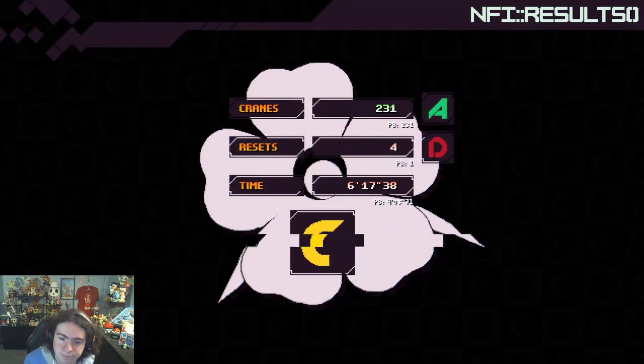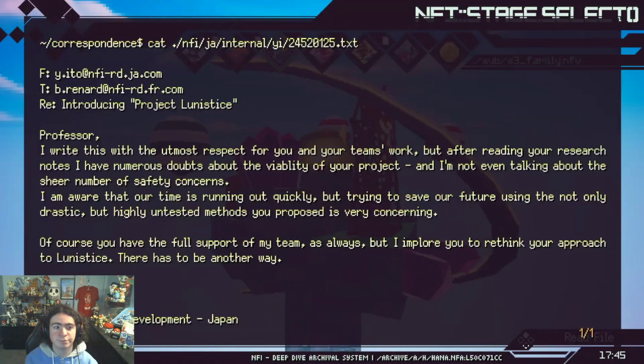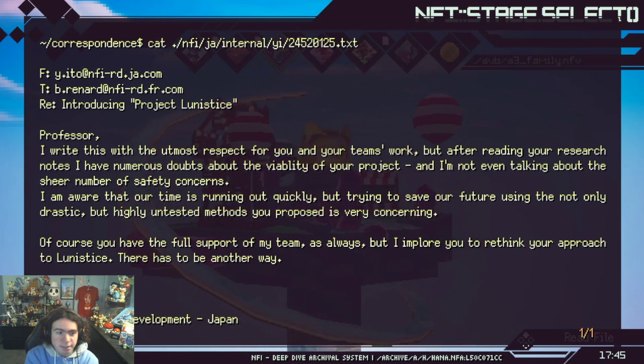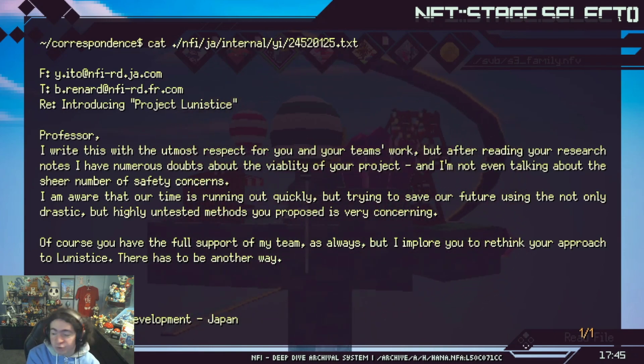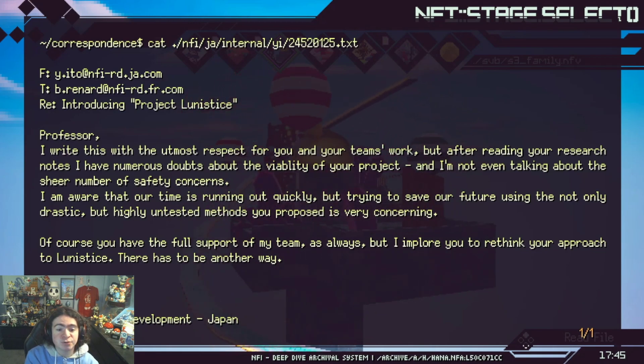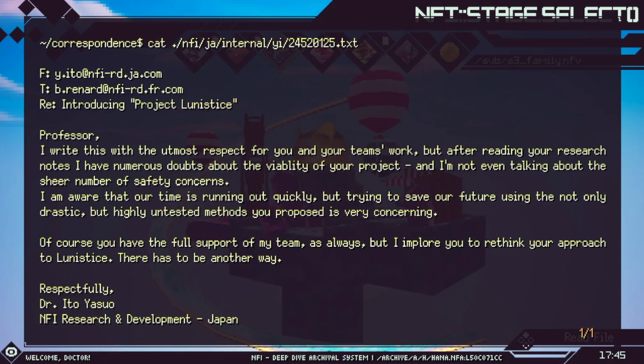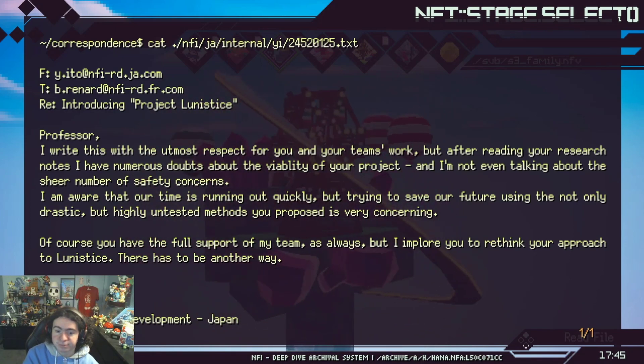Here's the next log. Read file — introducing Project Lunistice. Title drop! 'Professor, I write this with the utmost respect for you and your team's work, but after reading your research notes, I have numerous doubts about the viability of your project — and I am not even talking about the sheer number of safety concerns. I am aware our time is running out quickly, but trying to save our future using highly untested methods is very concerning. Of course, you still have the full support of my team, but I implore you rethink your approach to Lunistice. There has to be another way. Respectfully, Dr. Ito Yasu, NFI Research and Development, Japan.' Interesting. I got all the letters here, but not here — so I gotta find A and N in level 1.